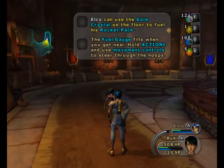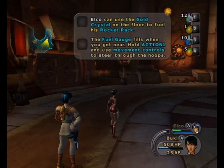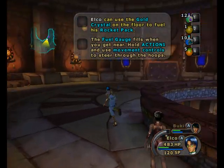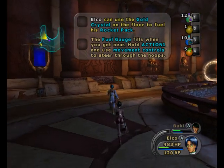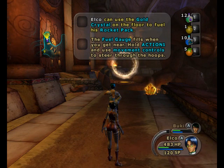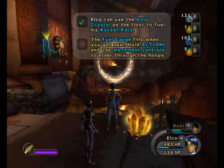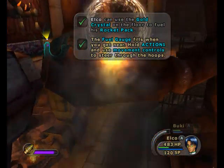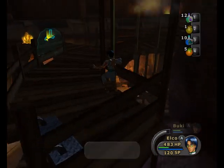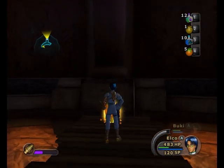Elko can use the gold crystal on the floor to fuel his rocket pack. The fuel gauge fills when you get near. Hold action one and use movement controls to steer through the hoops. The microphone is working correctly, isn't it? Yes, that's good. We can only go on this plane. Well, we didn't need to do that — we could have just landed right next to this.